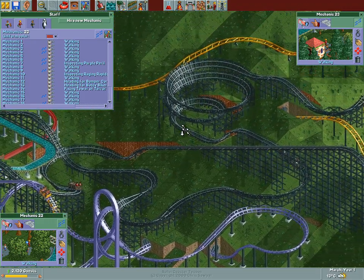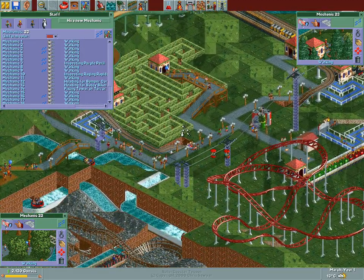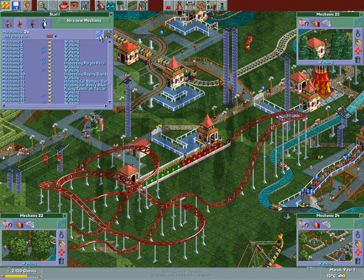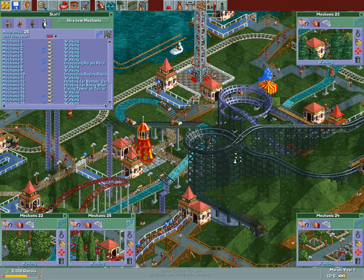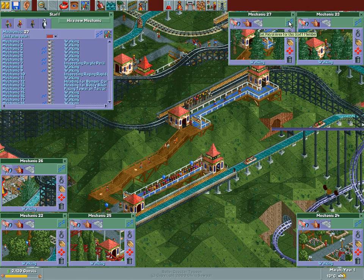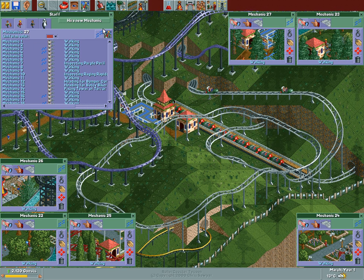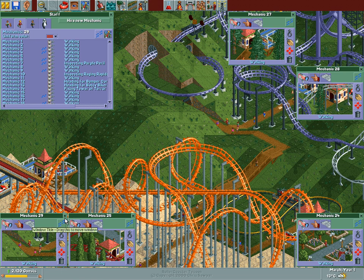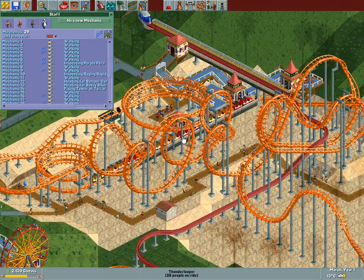There's also the mine train coaster somewhere, but I can't even find the station of it. Oh wait, there it is. This area does have a mechanic — no, it doesn't. So let's drop another one there. We need another mechanic, but this one's for the exit. That's just a chairlift, so it doesn't really require a mechanic. This is the water ride — this exit definitely requires a mechanic. We're not going to go to like 50 mechanics, I don't think. Never say never, I guess.